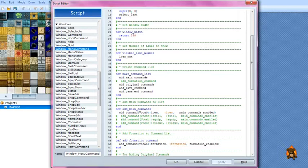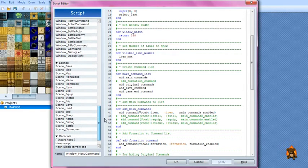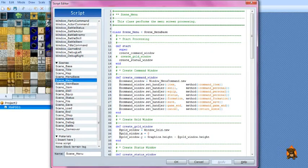Next we go to Scene Menu, which is down here. Open Scene Menu and go to between lines 8 to 16, so you don't have to scroll down. At create gold window, just put the little number sign. This will get rid of the gold window so it's no longer there.